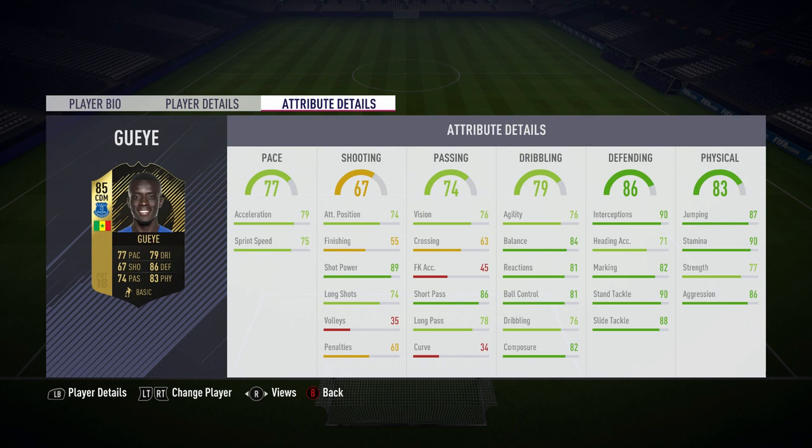He has 90 interceptions, perfect for a CDM, 90 tackling, and 88 slide tackling. Physically he's got 90 stamina, 86 aggression, and 87 jumping — all brilliant stats for a CDM. Let's get into the gameplay.